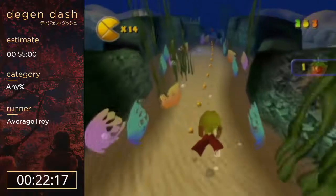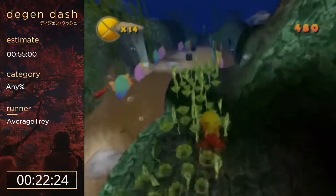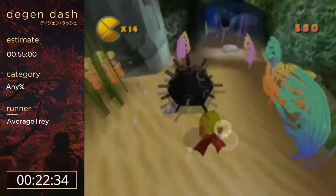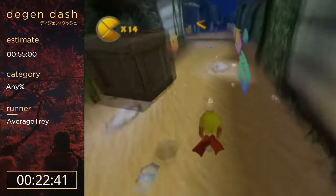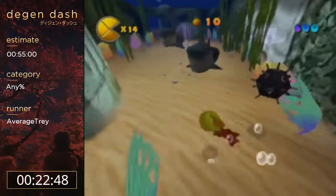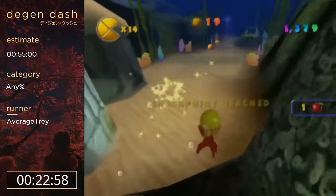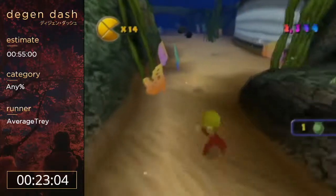And now we're on to the water world. These first two levels are not exactly auto-scrollers — they're more on-the-rails because you can kind of control the speed. You want to boost as often as possible by mashing B, and pretty much just avoid everything you can and don't die. These sharks are one-hit kill, but they'll probably never hit you — they're kind of a joke, as long as you're always boosting.